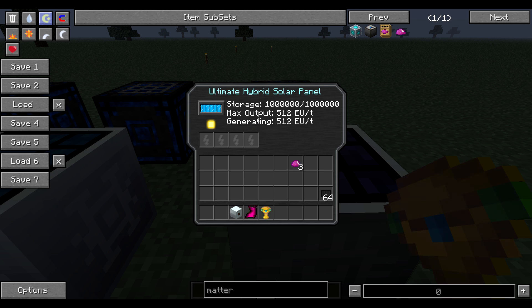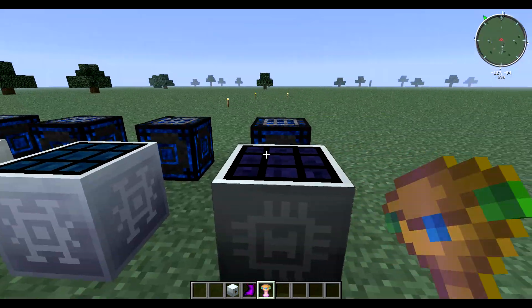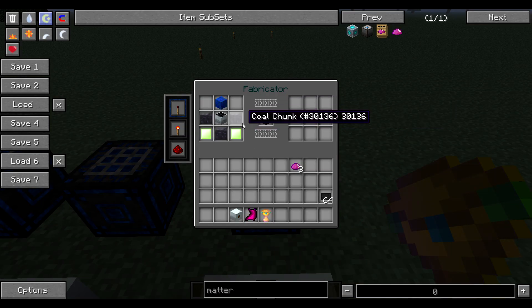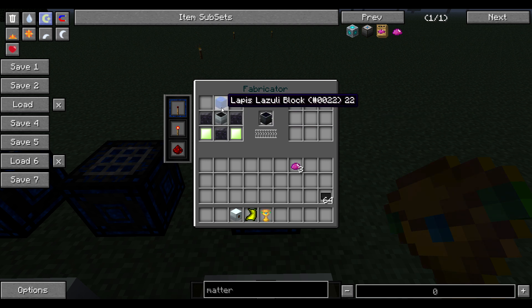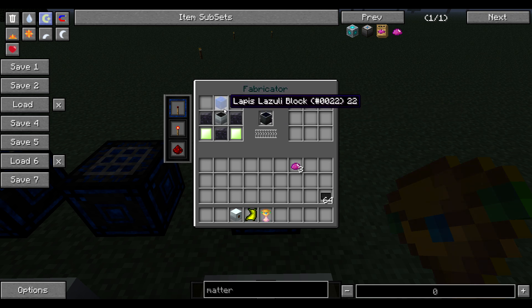This is the ultimate hybrid solar panel — this takes forever to get. It generates and outputs 512 EU and has a 1 million EU internal storage, which is pretty awesome. The way you get this is from a coal chunk. All you need for this recipe is an advanced solar panel — it's weird they don't need a hybrid for this.